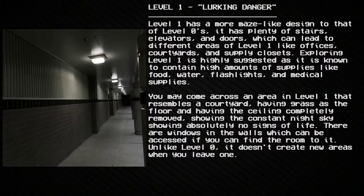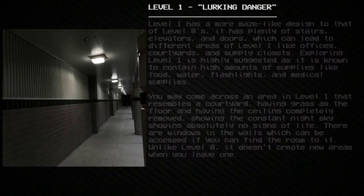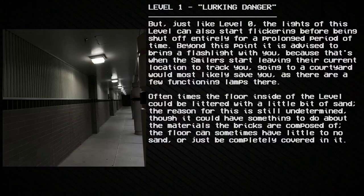Exploring Level 1 is highly suggested as it is known to contain high amounts of supplies like food, water, flashlights, and medical supplies. You may come across an area that resembles a courtyard, having grass as the floor with the ceiling completely removed, showing a constant night sky with absolutely no signs of life. There are windows in the walls which can be accessed if you can find the room to them. Unlike Level 0, it doesn't create new areas when you leave one, but the lights can still start flickering before being shut off entirely. It is advised to bring a flashlight, as that's when the Smilers start leaving their current location to track you.